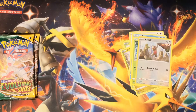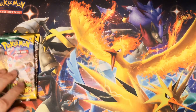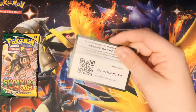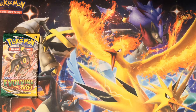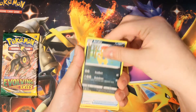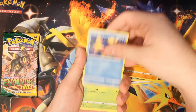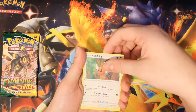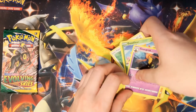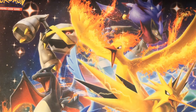Energy, Raihan, Avalugg, Vigoroth, Petilil, Teddiursa, Feebas, Slakoff... oh, it's a gold card but it's just an energy. I'll put that up there with the Zapdos — it technically is a hit but it's probably worth like eight cents. I don't know why they bother making energy cards holographic or special in any way because they're kind of a joke. I was all excited and then it was just a Dark-type energy card.